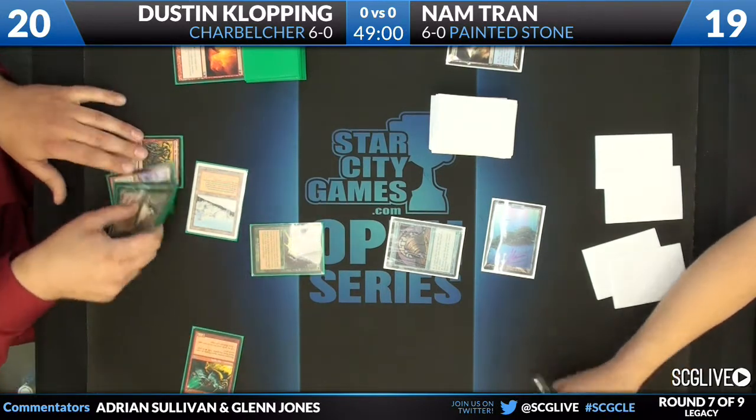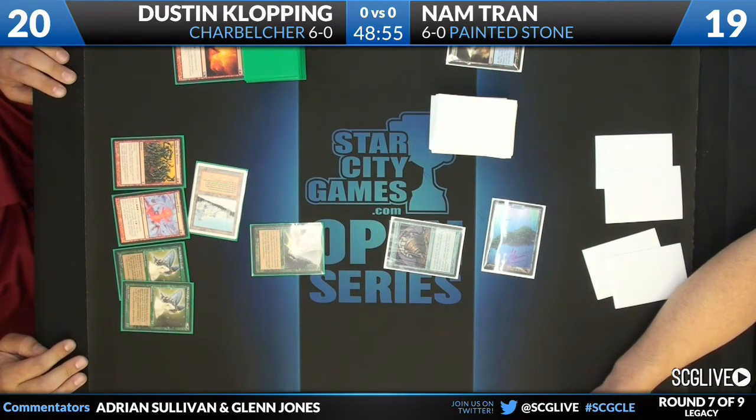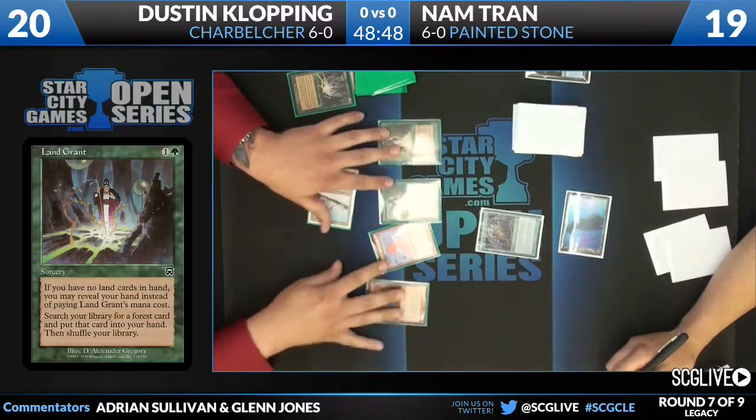He's starting to go for it. The Predator Ritual casts a Land Grant for the storm. He's just storming — he already has his Taiga here. And I imagine he's going to be emptying for one, two, three, four.